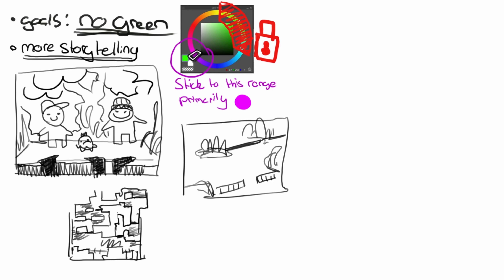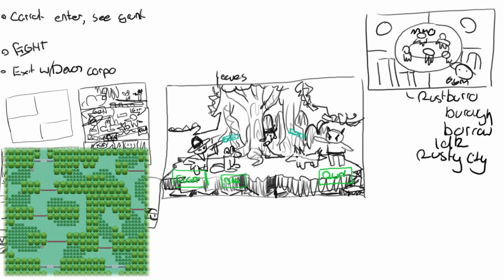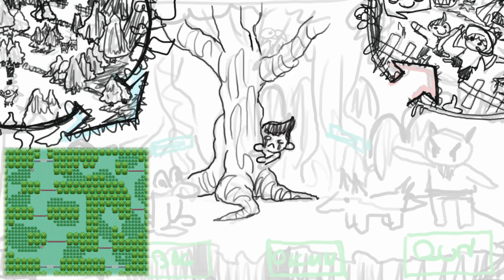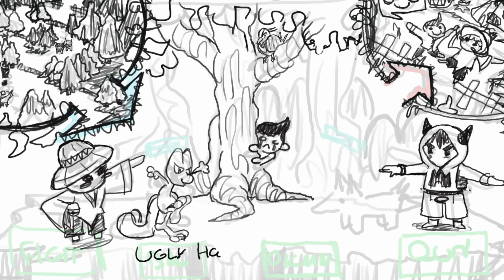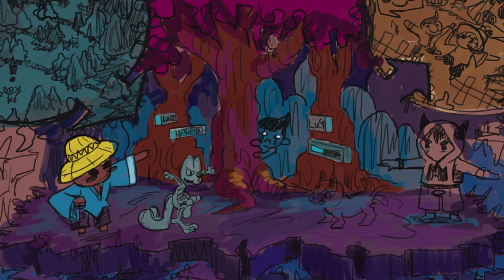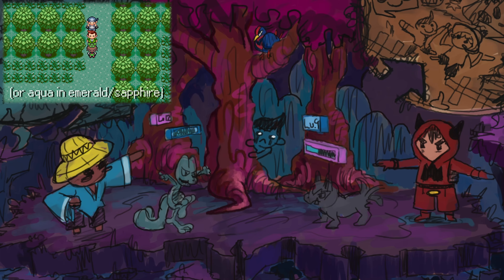Picking up where we left off, it's time for Petalburg Woods. Last time I was saying I wanted to try pushing the paintings more, so here I decided what if we tear right away from the actual map and just paint something that goes all in on storytelling. So I painted the scene where you have to fight off the Team Magma Grunt to protect the Devon Corp guy.